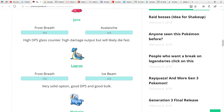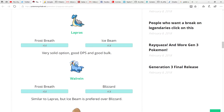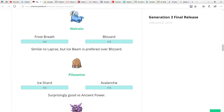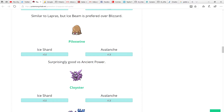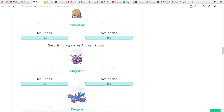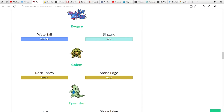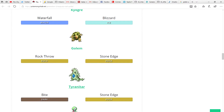Lapras is obviously a very tanky Pokemon dealing a good amount of damage with ice moves. Walrein is just as good as Lapras — not as tanky, but it will deal more damage because of that. You can't forget Piloswine with Ice Shard and Avalanche — very good moveset. Cloyster can't be left out, especially against Ancient Power. Kyogre with Blizzard works well no matter what and can deal a lot of DPS.